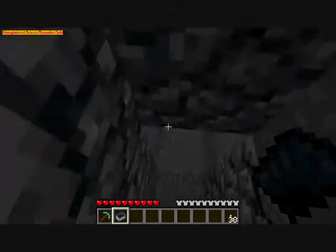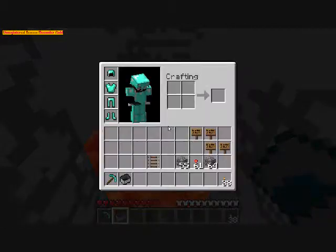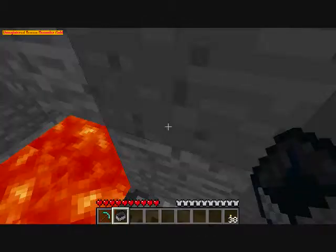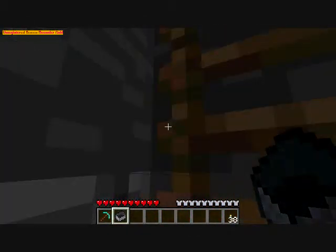There's the mine cart station here. This is disposal — it's not really important, it's just in case I don't want something. Say I didn't want this cobblestone — I'd toss it in there and it burns. Not much more than that.